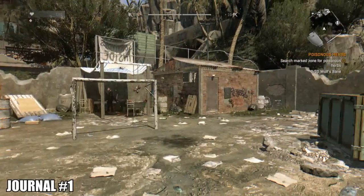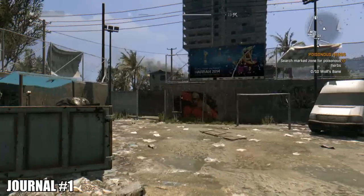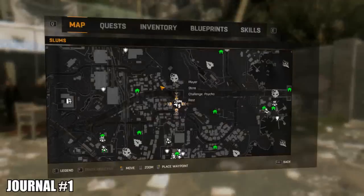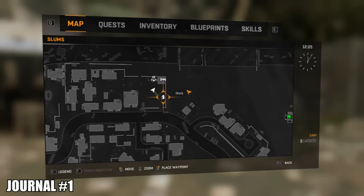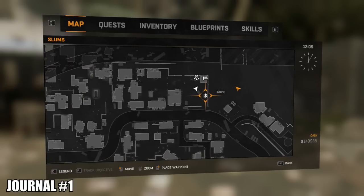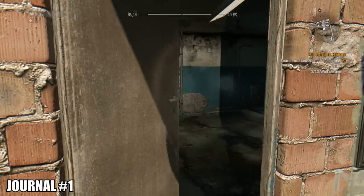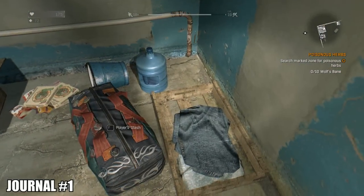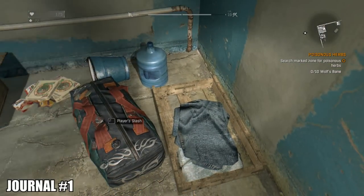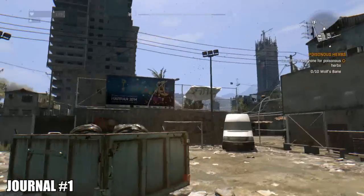From there, head north to our first safe house — the one we unlock when we first encounter a bolter. Just north of the tower safe house, to your right is a bunch of bags, and in that crate is going to be the battle journal. I accidentally picked this one up too, and I'm sure you have as well.